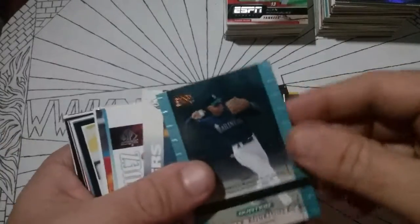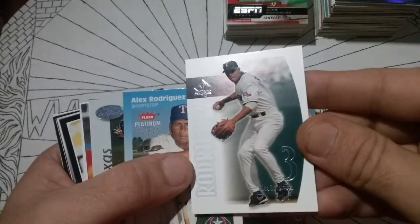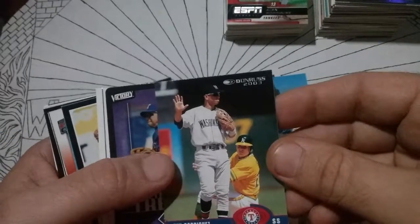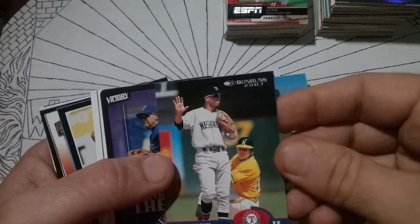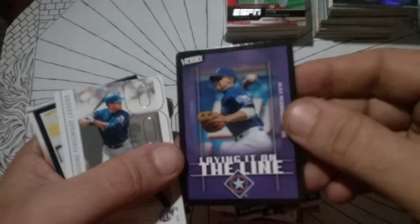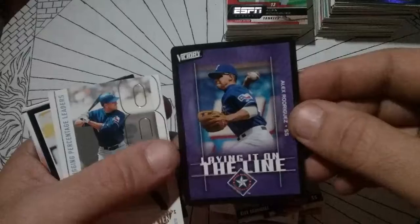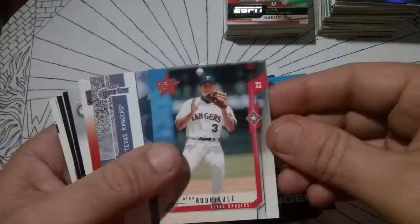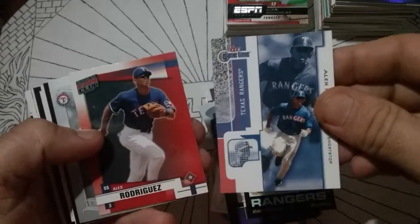SP Authentic — very cool. Fleer Platinum '02. And I think that's about it that we haven't seen yet. '03 Donruss. Nice little Victory card here — I usually don't like these, but this one's pretty cool. I like purple and black. I think we've seen the rest of them design-wise.